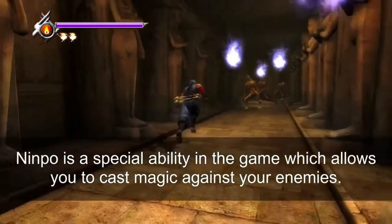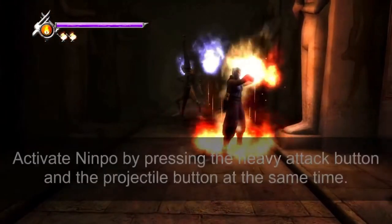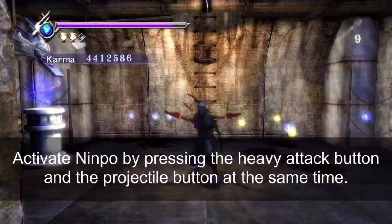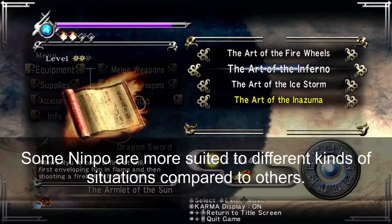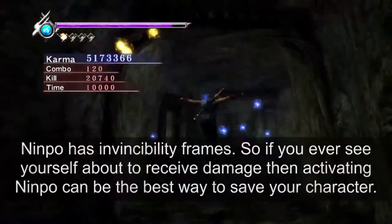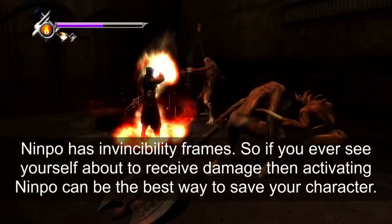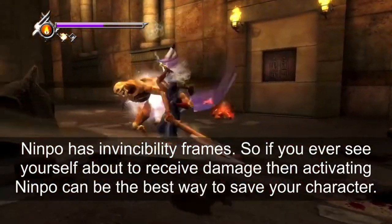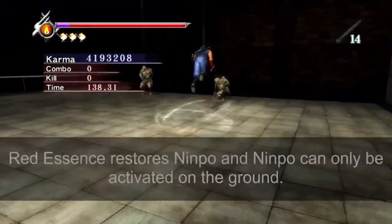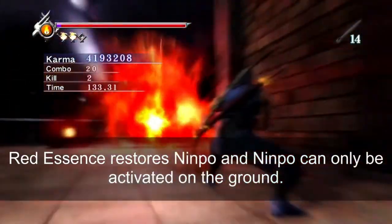Ninpo is a special ability in the game which allows you to cast magic against your enemies. Activate ninpo by pressing the heavy attack button and the projectile button at the same time. Some ninpo are more suited to different situations compared to others. Ninpo has invincibility frames, so if you see yourself about to receive damage, activating ninpo can be the best way to save your character. Red essence restores ninpo, and ninpo can only be activated on the ground.